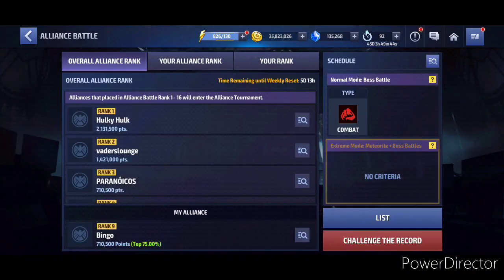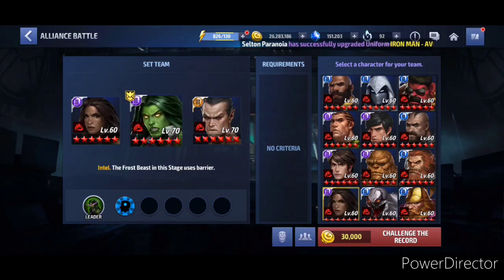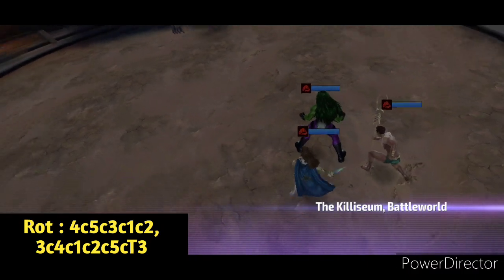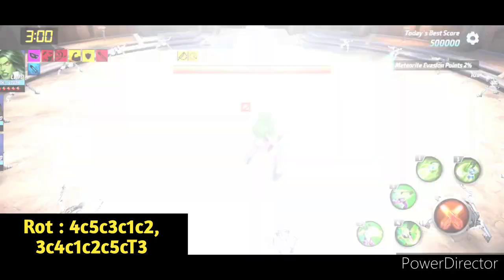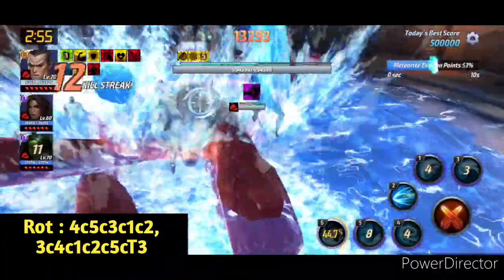We'll go for the run and see who is the best — whether Namor is still going to be the meta. For the first team up, we're using She-Hulk, Valkyrie, and Namor. The rotation is simple: starting off with four cancel, five cancel, three cancel, one cancel, two. I think I messed up the fifth skill — I canceled the fourth skill a little too early — so we go four, five, three, one, two. Let's get to business.